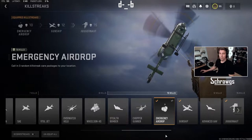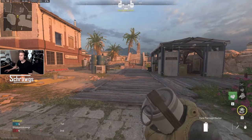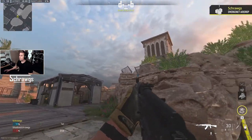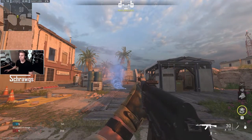Wrapping up the 10-kill or 1250-score killstreaks is the emergency airdrop. This is like the care package killstreak, however with this one you call in three random killstreak care packages to your location. Just like the care package, you have a marker that you throw to mark a spot for the helicopter to come in with the three care packages, and each will have a random killstreak that you can collect.